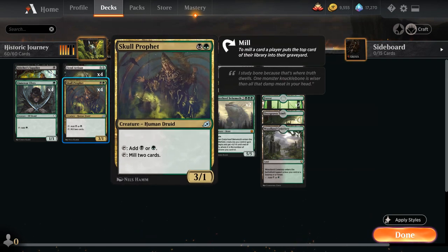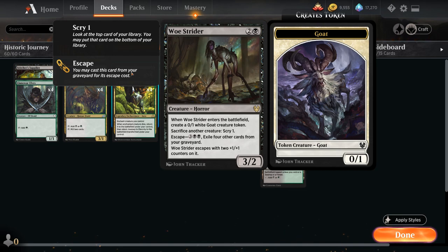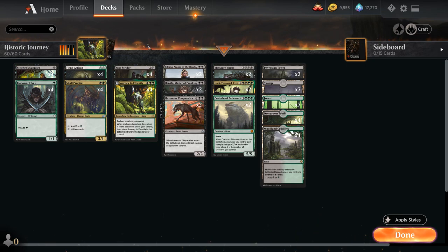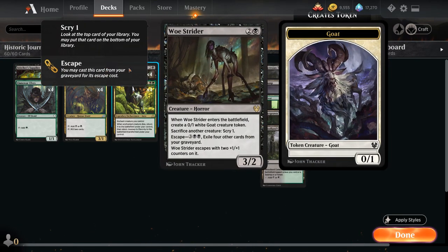We also have four copies of Skull Prophet — a 3/1 that taps for black or green, and we can also tap it to mill two cards. So if we don't need the mana we can keep filling the graveyard for Fiend Artisan, maybe escape a Woe Strider, or just fill it up to find more of our heavy hitters to reanimate. We've got the full playset of Woe Strider — a three-mana 3/2 that when it enters the battlefield creates a 0/1 white goat creature token, and we can sacrifice another creature at any time to scry one. This gives us an additional sacrifice engine. We can also escape Woe Strider from the graveyard by exiling four other cards — typically lands — to keep as many creatures in the graveyard as possible. When escaped, Woe Strider enters with two +1/+1 counters and we get the goat token again.